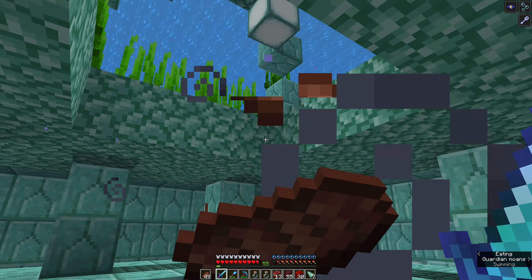We came back and found these sponges. Let's get what we came for - I'm hoping there are at least two sponge rooms, as I've seen previously that not all ocean monuments have sponges in their rooms. So let's get this done.